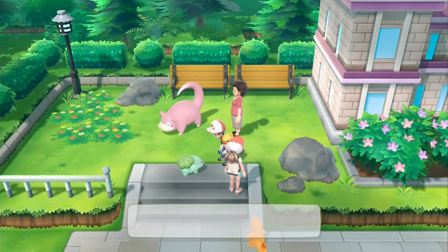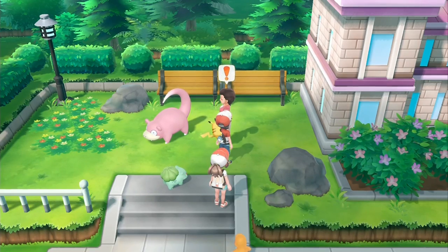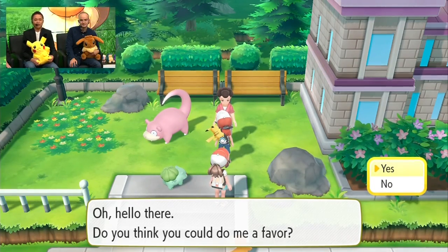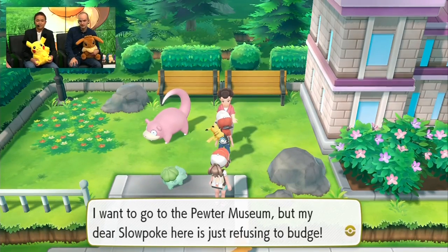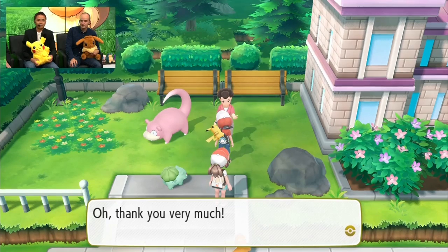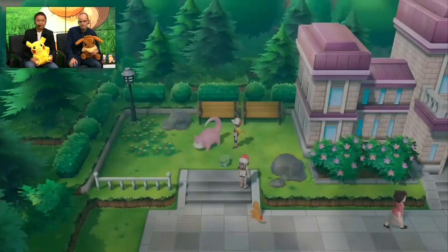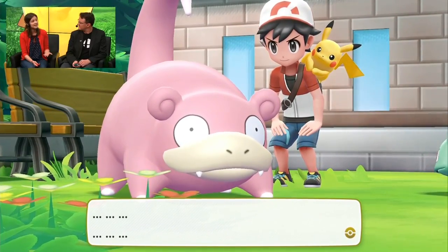You were mentioning the townspeople with their Pokemon — that's a Slowpoke, as you can see. These little events we've peppered throughout the game weren't in the original Pokemon Yellow version. Part of this was to really increase that feeling of humans and Pokemon living together in the same world. It's also meant to encourage the player to interact with the world, because you never know what's going to happen.